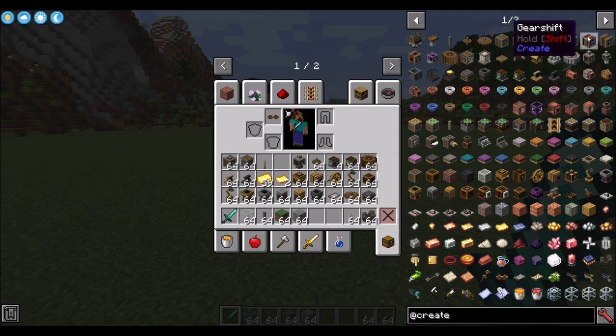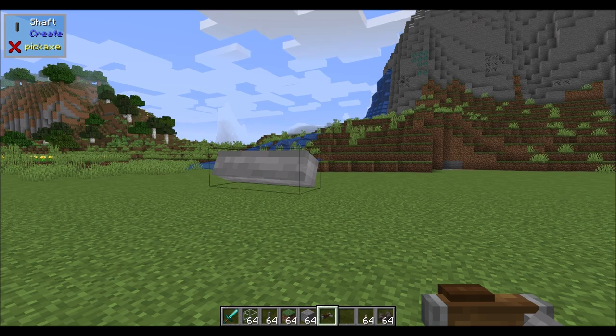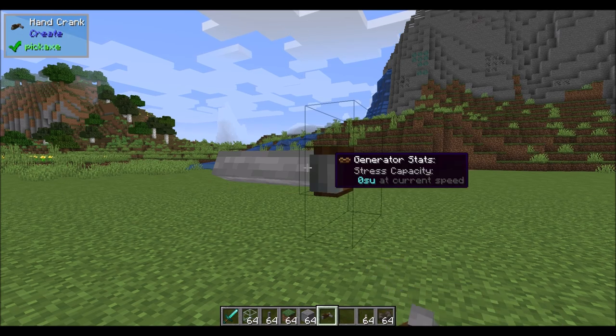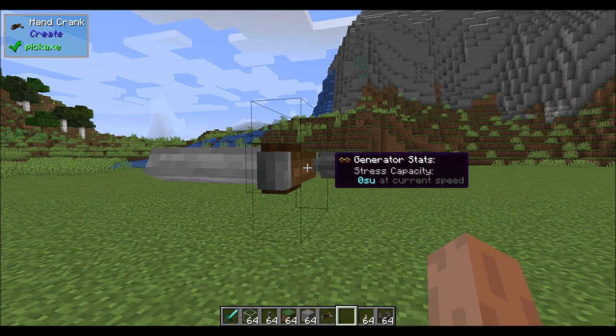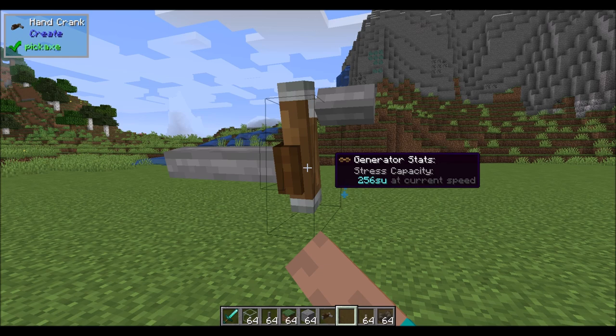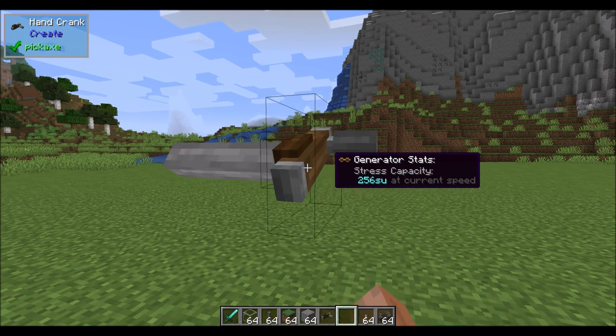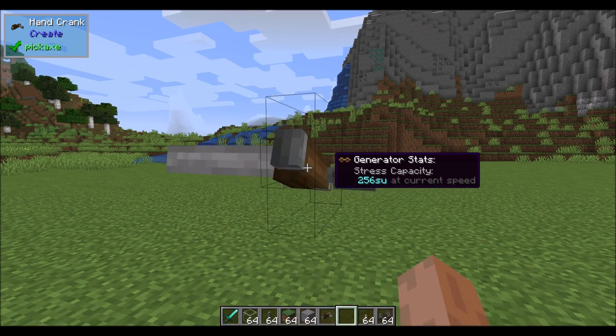There's one other generator worth mentioning: the hand crank. As you might expect, you simply right-click to generate stress units — 256 stress units and a little bit of rotational energy. However, this does consume hunger if you're not in creative mode.